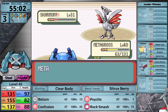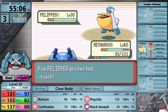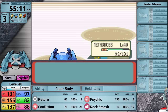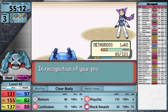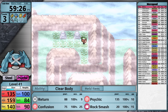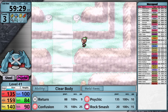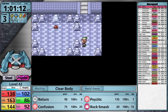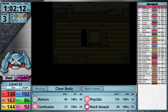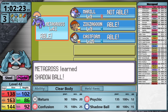Winona leads with Swablu — I one-shot it with Return. The next Pokemon is Alteria; I do more than half, it sets up Dragon Dance eating its Oran Berry, then goes for Earthquake which does a third. I don't think I'm going to have enough damage, but Metagross gets a critical hit so Alteria goes down anyway. Tropius is an easy two-shot. Against Skarmory I use Psychic for special damage, and all that's left is Pelipper. I've earned myself the sixth badge and the TM for Aerial Ace. I head to the top of Mount Pyre, grab a hidden Rare Candy, journey up to grab the TM for Shadow Ball, and then at long last in Lilycove City I reach the Move Deleter and get rid of Rock Smash. In its place I teach Shadow Ball.